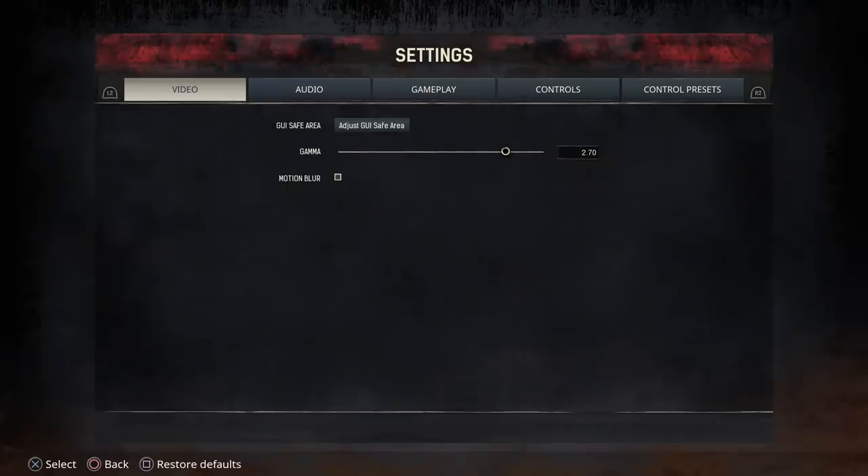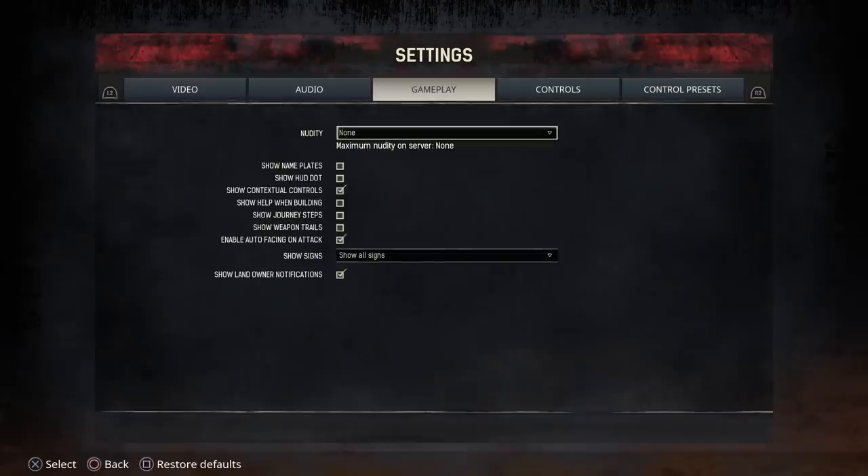I've done a detailed guide on settings in Conan Exiles — go and check that out if you want more information about exactly how to set up your game. One thing you should know is that nudity is around. You can change it to none, partial or full nudity, so be careful — you may be in for a shock if you start seeing some nudity flying around.